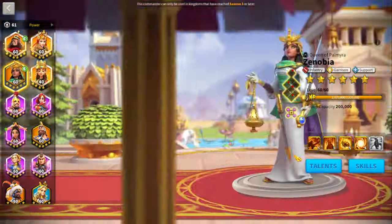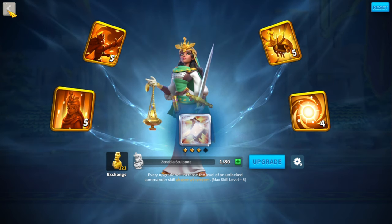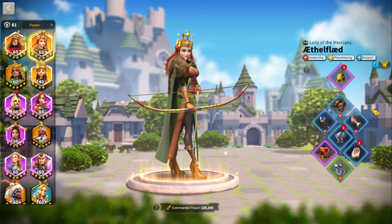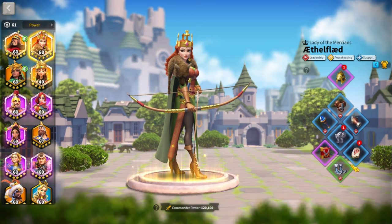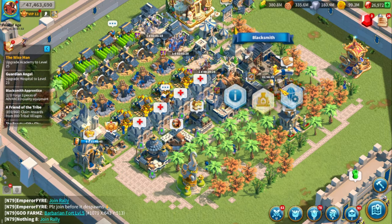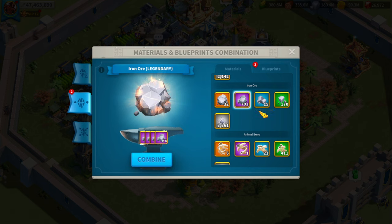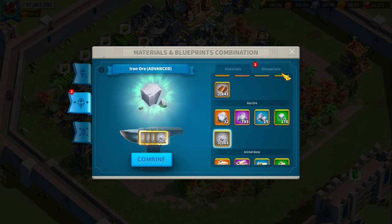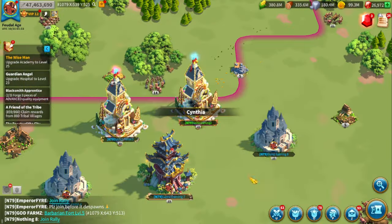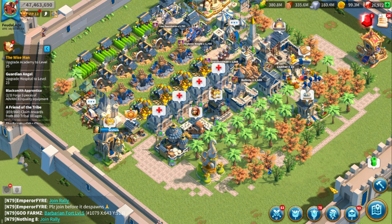I have a max YSS and enough sculptures to max my Zenobia as well — I'll be posting a short on that. I'll have max Zenobia and max YSS on this farm account, plus some gear. If I ever migrate out of 1079, I'd craft a lot of garrison gear. I have tons of legendary materials saved up for crafting in the future. For now, it's not worth spending gold on gear when I can send it to my main account — gold is one resource you will not need on a farm account, so I send it to my main.